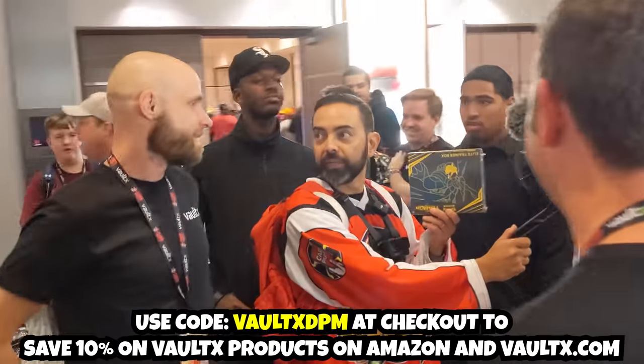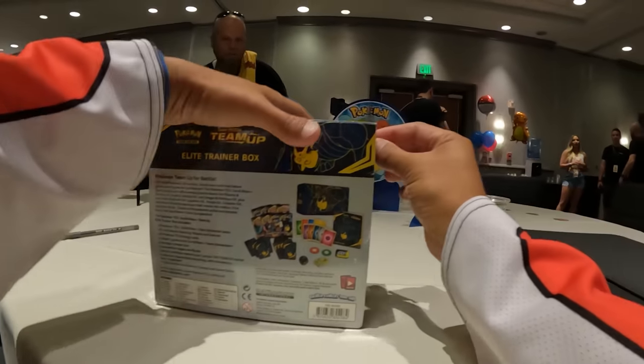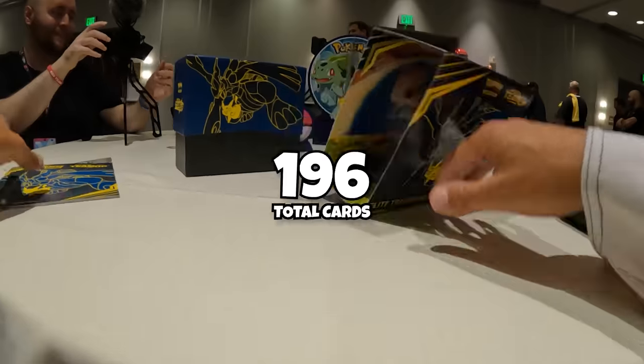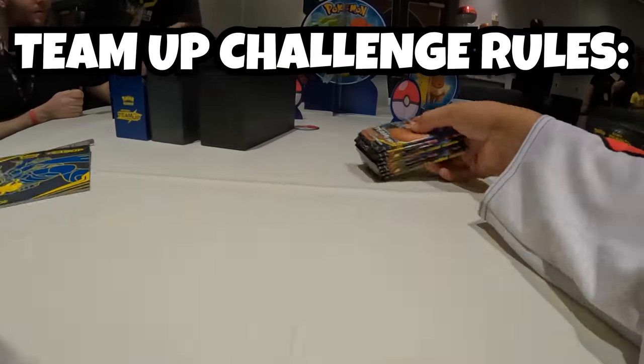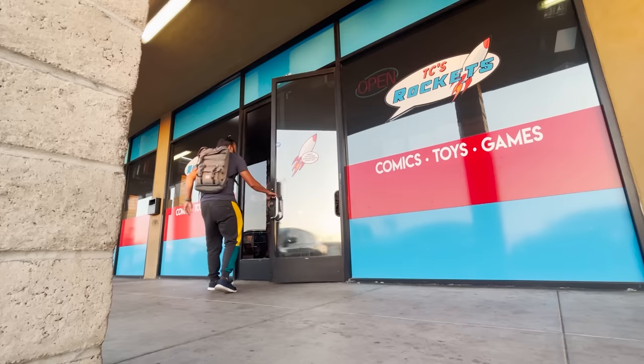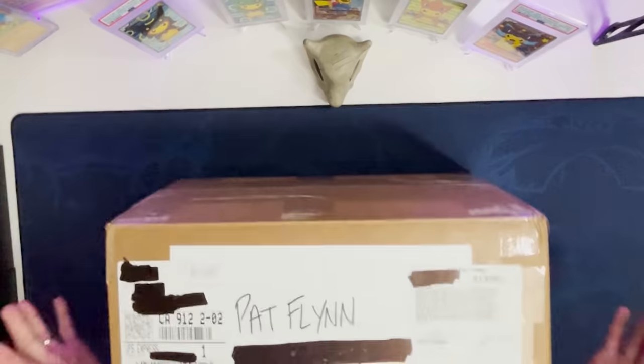The guys at Vault-X came in clutch and handed me a brand new binder. We're going to put Team Up in this Paldea Evolved binder, but that doesn't matter — we just need a binder. There it is: the set list featuring 196 total cards that I have to collect. And for this challenge specifically, one of the rules is that at least half of the cards have to come from several members of the Pokemon community, so I can't just go out and buy all the singles or buy one person's entire collection.